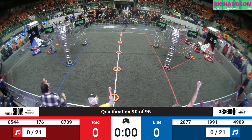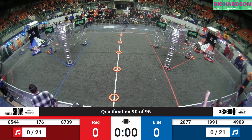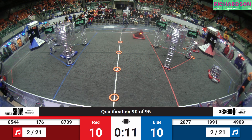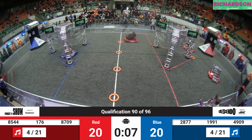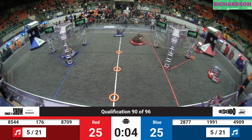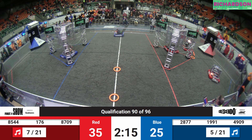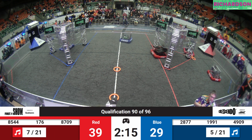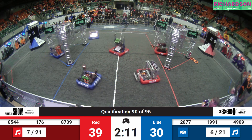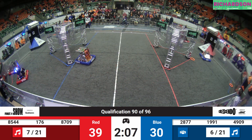Behind the line, three two one — crescendo and we're off! One two three in for red. Can we see for 49-09 matching them note for note? There goes another one — 176 comes out to the middle and they will take that opportunity. From 49-09 — can they get another one? 176 trying, scooting it under the chains — oh they take the shot, it bumps into 87-09. Wow, that was a great performance: 39 points on the board for the red alliance, 29 points for the blue alliance — just 10 points, two amplified notes separating these two teams at the moment.